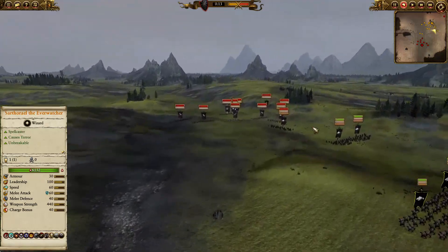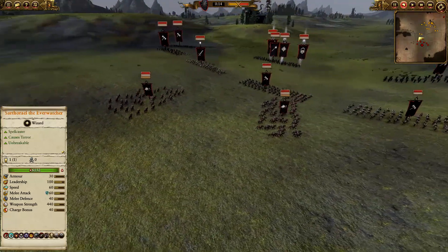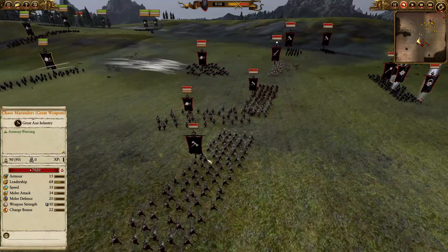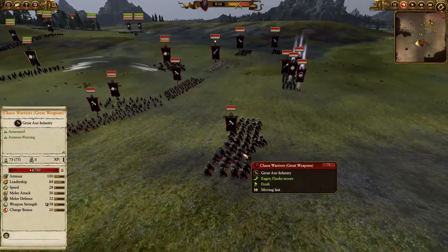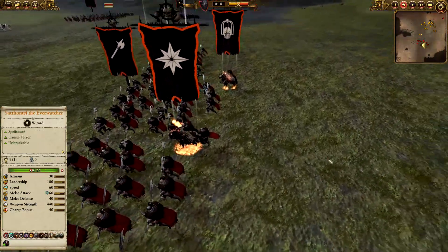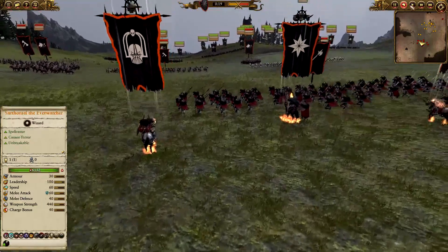The Ever Chosen has Chaos Mortars with great weapons — three units — Mirror Guard Chaos Warriors regiment of renown, two units of great Chaos Warriors with great weapons, Chaos Warriors of Halberds, two Exalted Heroes, and Archaeon the Ever Chosen on flaming horseback. Mobility is definitely in the advantage of the Ever Watcher's forces in green.